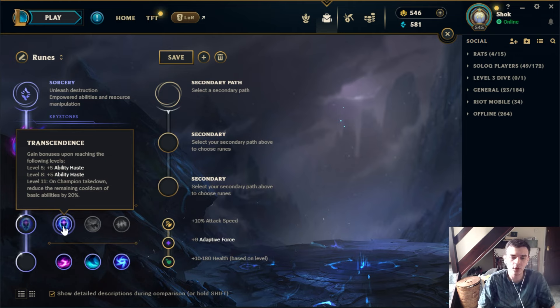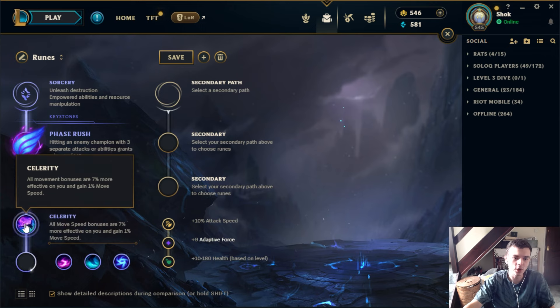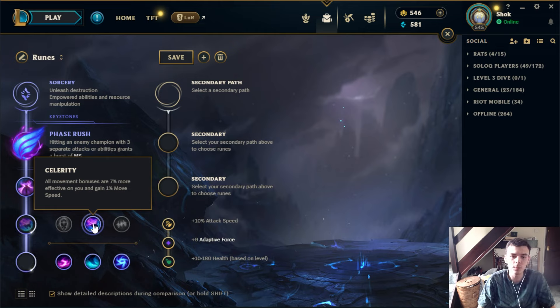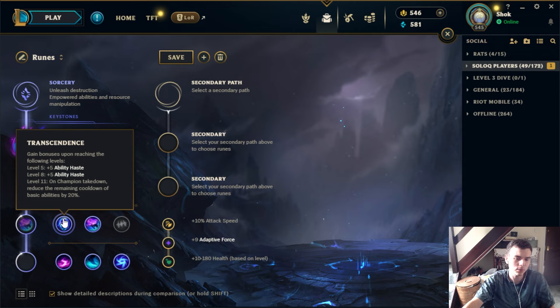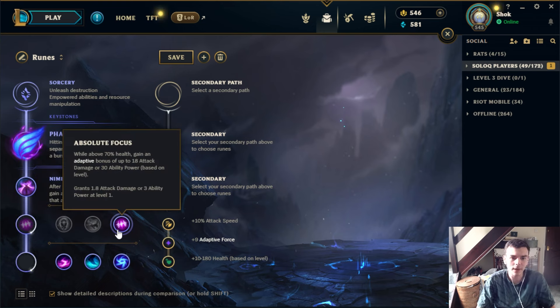Transcendence is really really good — it's another easy way to get ability haste: 10 ability haste total, and in skirmishes you get a small cooldown refund whenever you get a champion takedown, which makes a big difference between getting an extra rotation off in a fight or not. It's generally going to be your default in this line. Celerity has been nerfed a lot and there aren't really that many champs that take it — maybe in a heavy skill shot matchup if you're running tier-two boots or have movement speed in your kit.